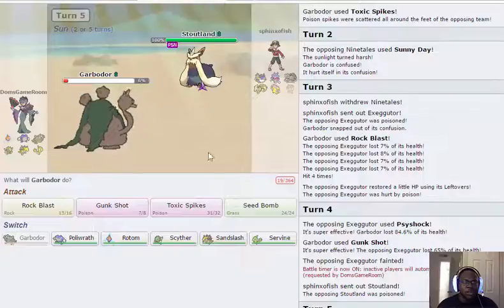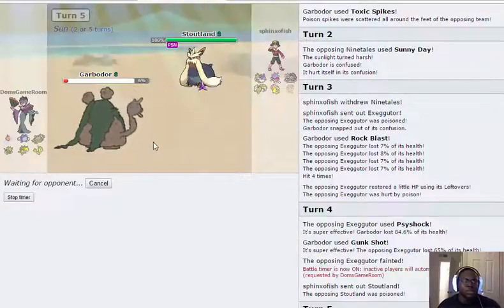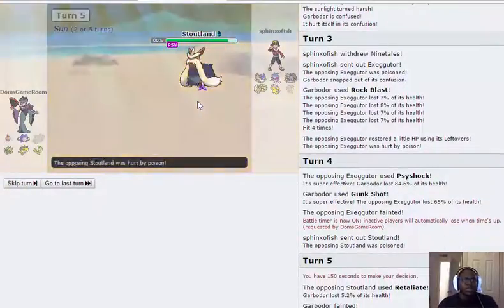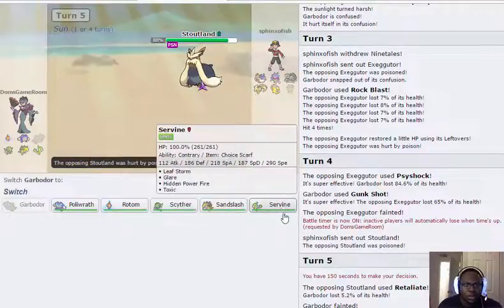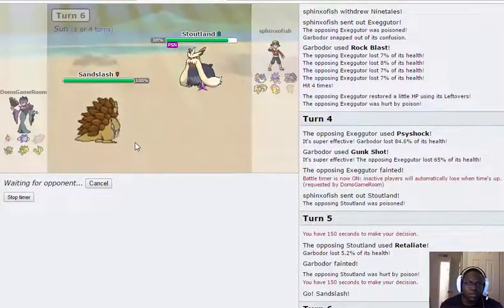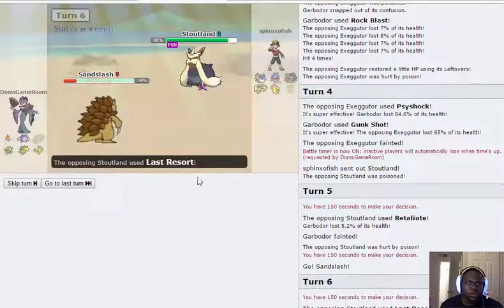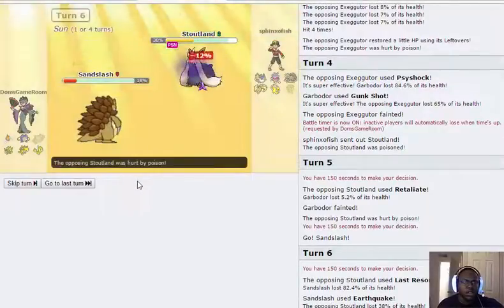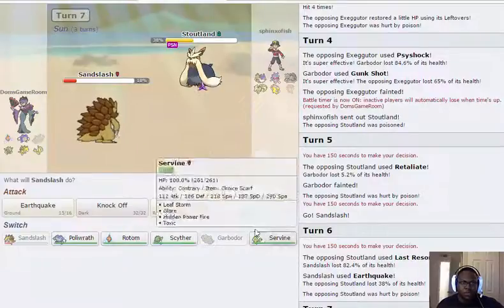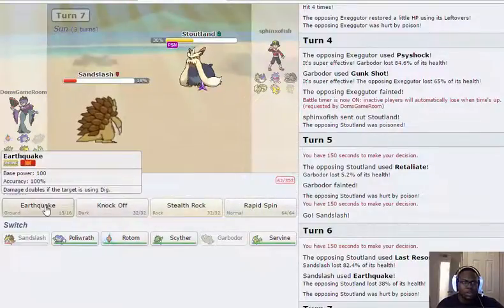I'm not in the best spot but I can just get up another Toxic Spikes. I don't know what he'd do — he had no reason not to. He's probably Banded or Scarf Retaliate. What I'm going to do is go into Sandslash and get up rocks. Actually I'll just Earthquake because rocks don't really benefit me here — it was mainly for Last Resort. He uses Retaliate Last Resort, interesting. He's Scrappy so I can't switch Rotom in.